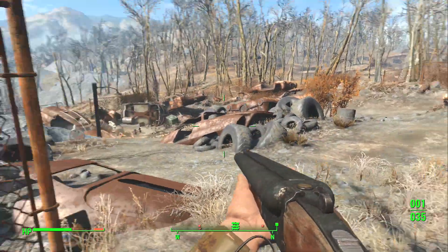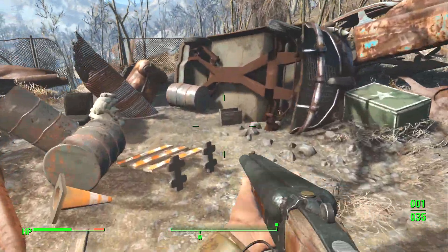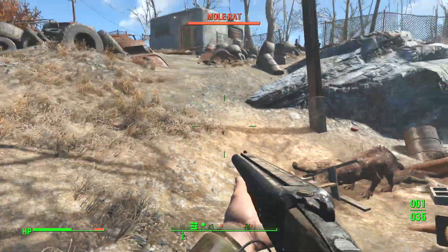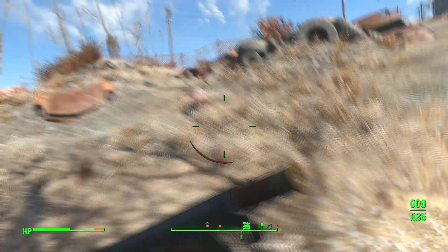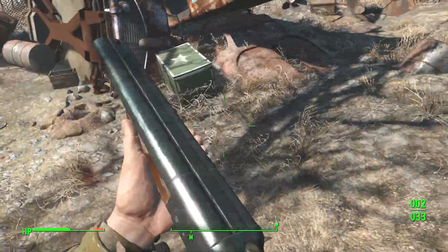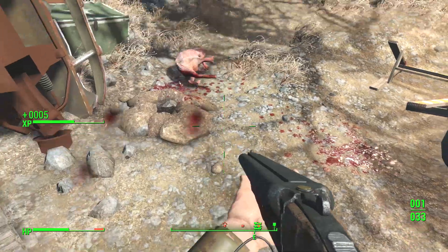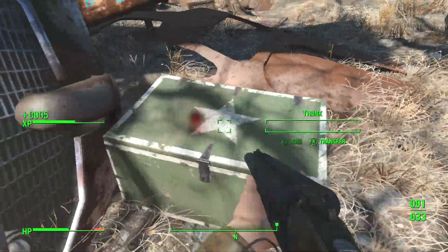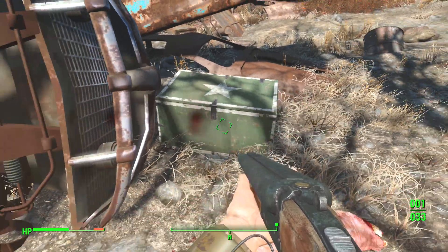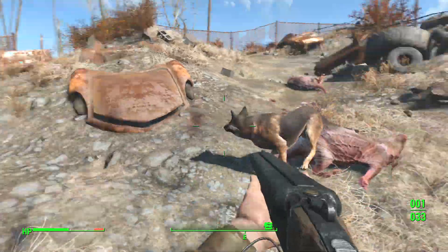Mole rats everywhere! What you want to do is head down here — that big robot spawns in this area and he's set himself above. What you want to look for are these army trunks. As you can see, it is empty here, but it is a military army trunk — green with a white star — and inside you will find the fusion core which powers your power armor.